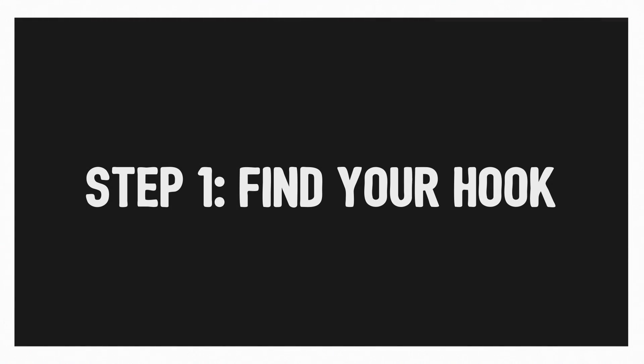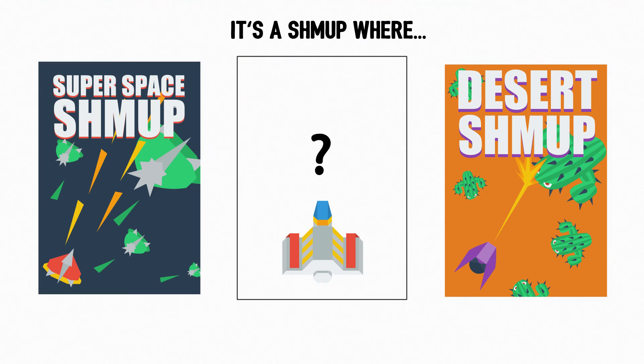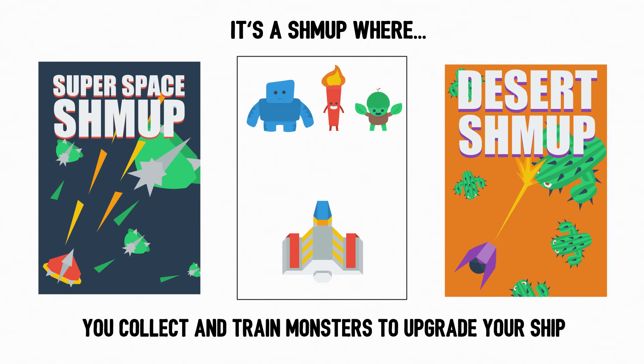Step one: find your hook. What would make someone play your game in place of a similar title that's already out there? That's your hook, and clearly defining it is crucial. You want to spend the bulk of your early development time designing and validating your hook.